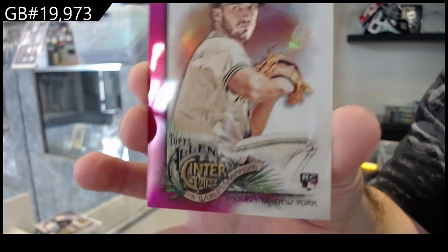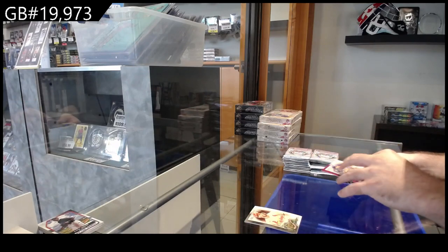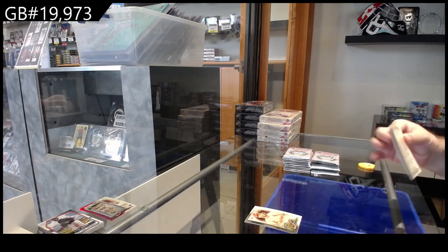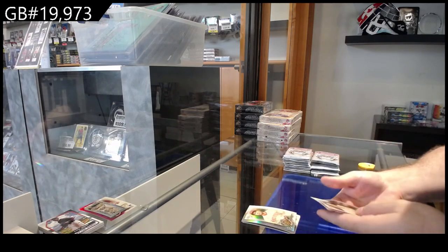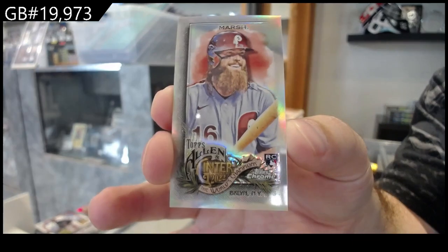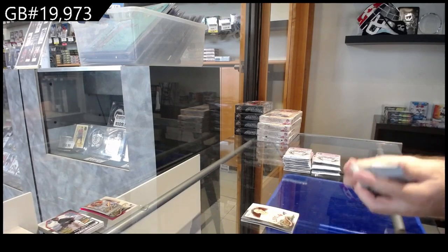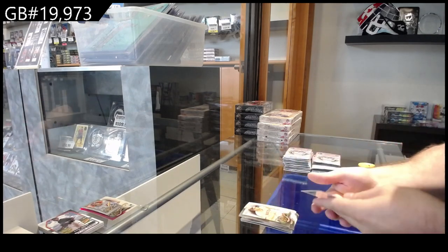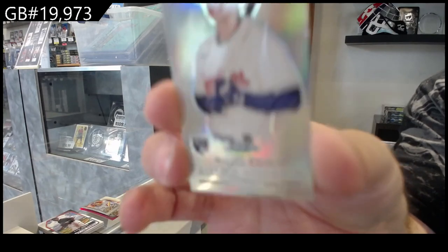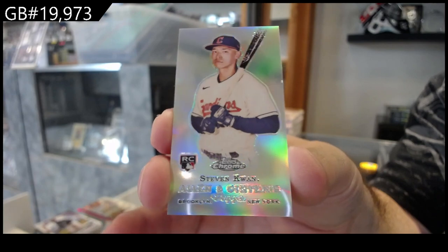That's kind of cool but this is for the Brewers by the way. Brewers rookie numbered to 150 — beautiful cards. We've got a mini rookie of Marsh for the Phillies. I'm not gonna lie, I despise minis — just for the sorting purpose. We've got a mini of Kwan for the Guardians — very clean looking though.